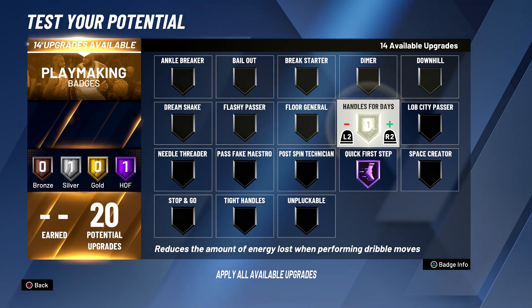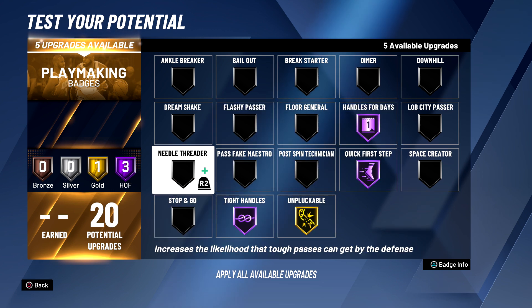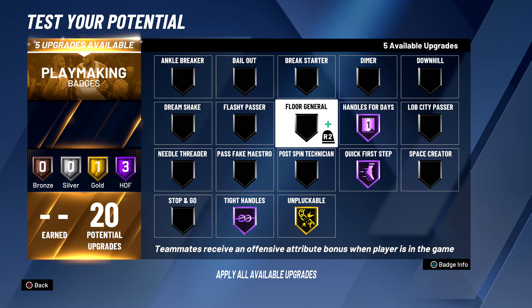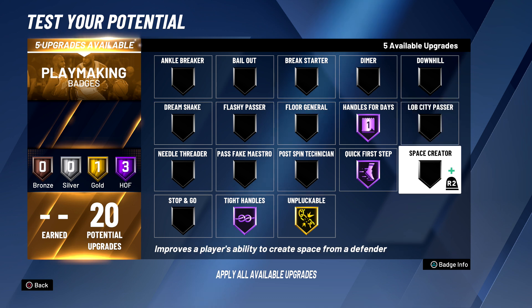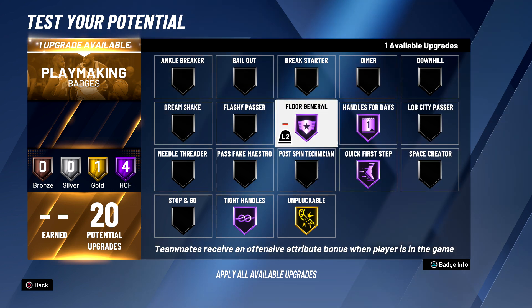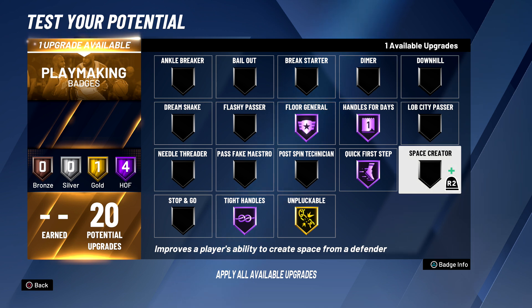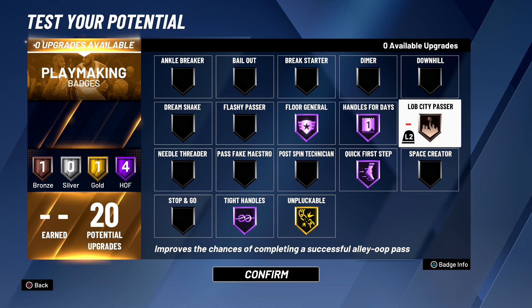For the playmaking badges, you already know — these two right here, put them on Hall of Fame off the gate. Unplugable — I would put it on Gold or Hall of Fame. Tight Handles — definitely put that on Hall of Fame. The rest is up to you. You can use Ankle Breaker, Dimer, Hall of Fame Floor General, or Space Creator if you do a lot of hop steps and try to break ankles.